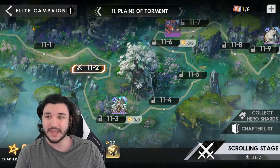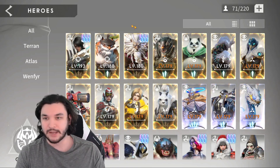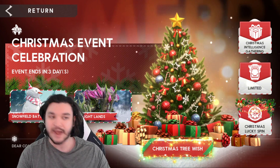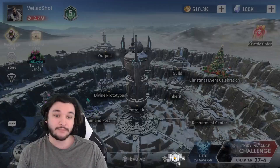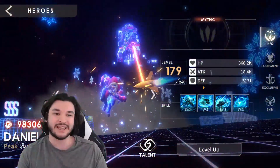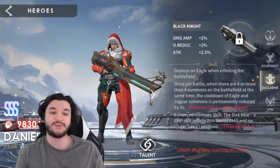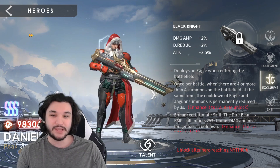Daniel is absolutely viable at mythic. I'm actually really happy I invested. I got a copy from summons and a free copy from the Christmas event. If you're doing the Christmas event you should have at least two copies at epic level, and I think he's absolutely viable in Ancient Altar at epic level. I invested a gene hybrid into him at mythic and I'm not regretting it for a second. Keep in mind we don't even have his exclusive equipped — when you get his exclusive, he instantly deploys an eagle when entering the battlefield, which is an amazing bonus, plus all the extra stats.